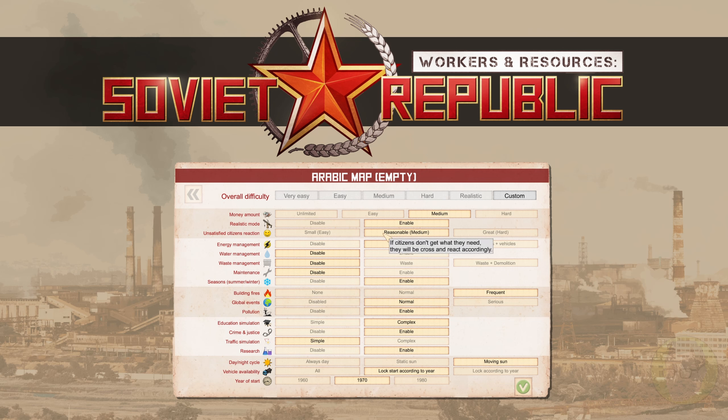For unsatisfied citizens, we've set it to reasonable — you've got to keep citizen satisfaction up. On easy or medium difficulty, if citizens don't get what they need they'll be cross. You can increase that so they react very negatively. I think we'll just go on easy for that setting.